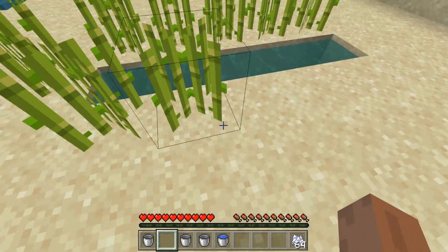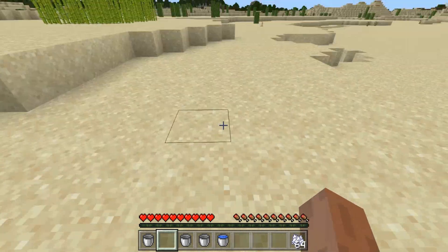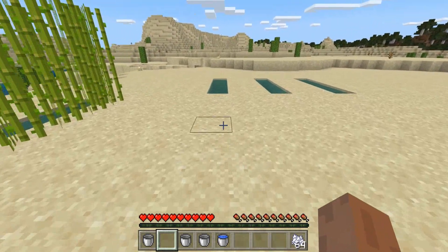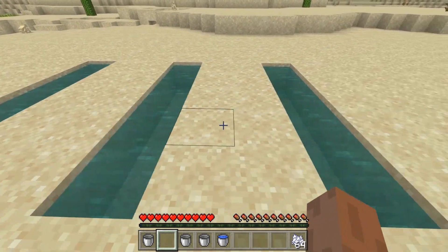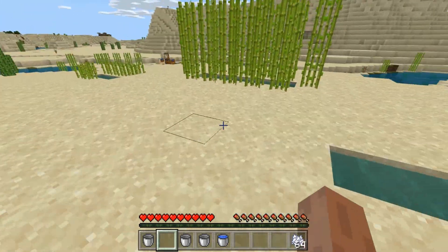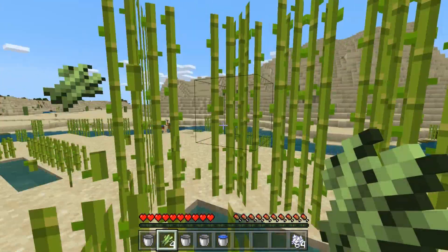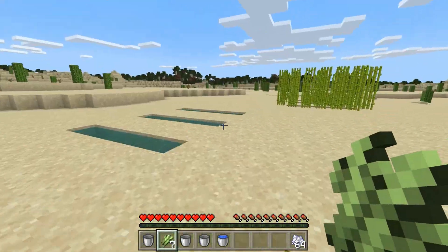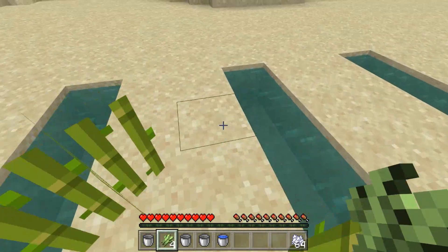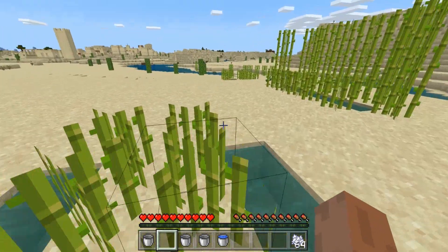I can also only plant one block away from where the water is. So if we go up over here, I've created some more troughs of water and I only have two in between them, because that's as far as I can plant them. So we're going to just plant it through here, like that, just to show you.